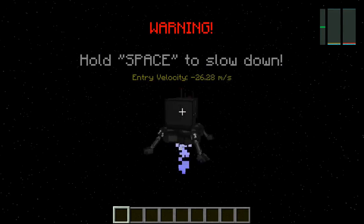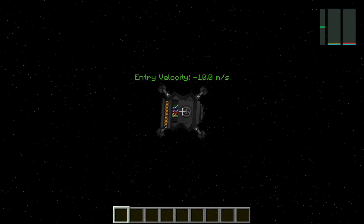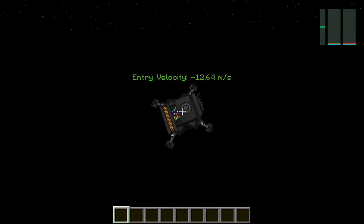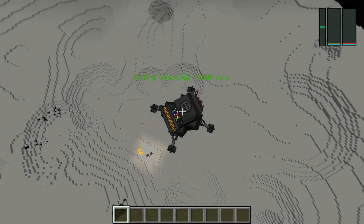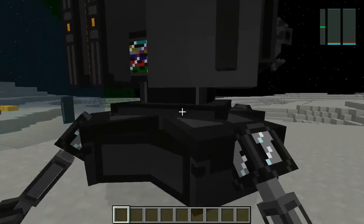Right now I'm in the lander, and you have to hold spacebar to slow down or you'll just crash into the moon and blow up. Yeah, that sucks. So hopefully we land near where I set up everything else that you guys will need to know. Here we go — and then you just land right here. Perfect. Then you jump out with shift.